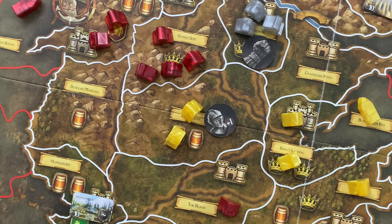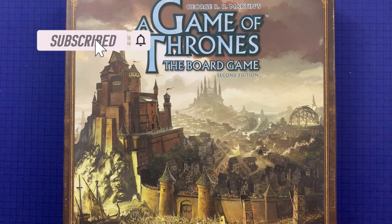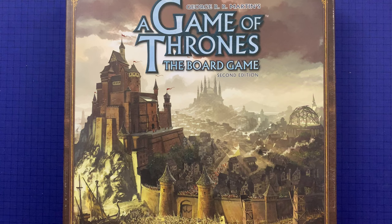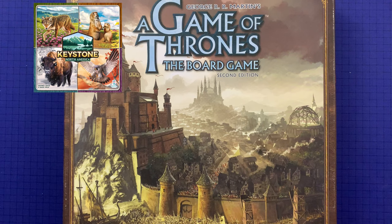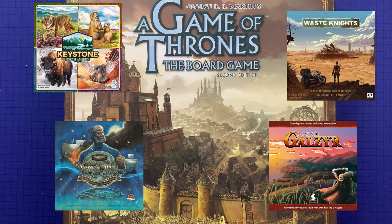That is the end of part three of our instructional series on Game of Thrones: The Board Game Second Edition. Be sure to come back for part four, where we'll cover some additional rules that didn't quite fit into the other three parts — and then you'll have everything you need to know to play Game of Thrones. Also look out for upcoming videos covering Keystone North America, Nemo's War, Lands of Galser, Waste Nights, and more. Until next time, for Board Online Board Offline.